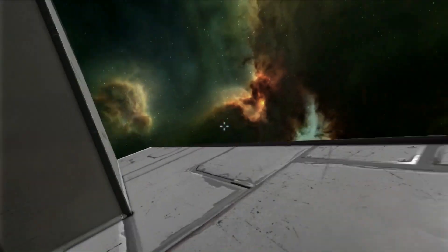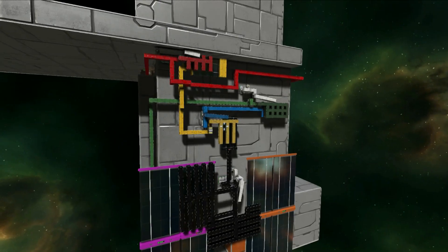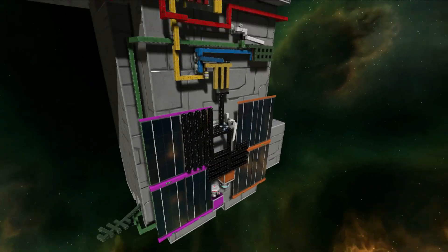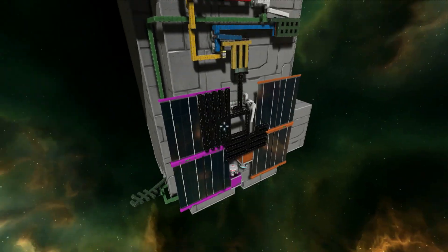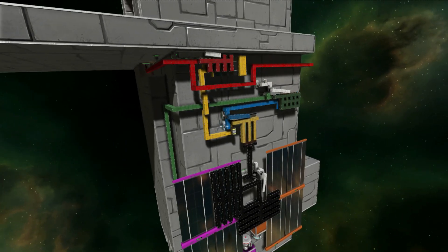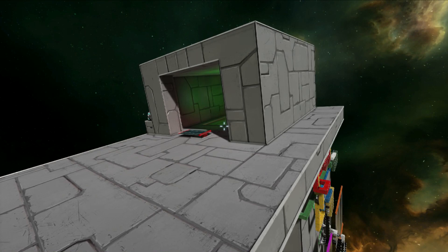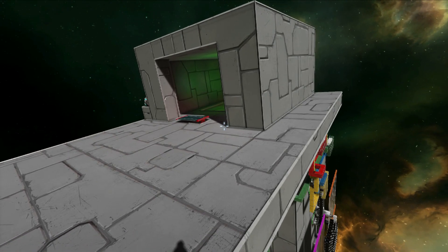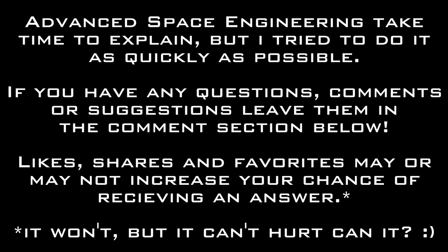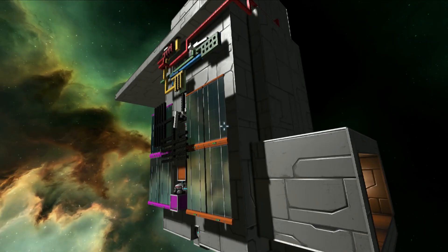Just before we go into the explanation, let me show you what goes on on the outside. You can see there is quite a lot going on. We have five main systems and it looks like six subsystems, so it is fairly complicated. But if you don't want to bother with the technical aspect and just want to see for yourself, the workshop link is down below. For the rest of you who want to know how this works, stay tuned.